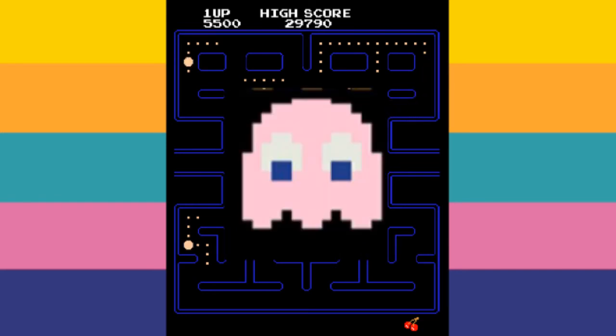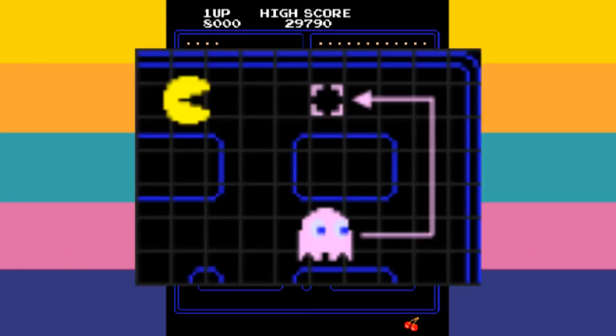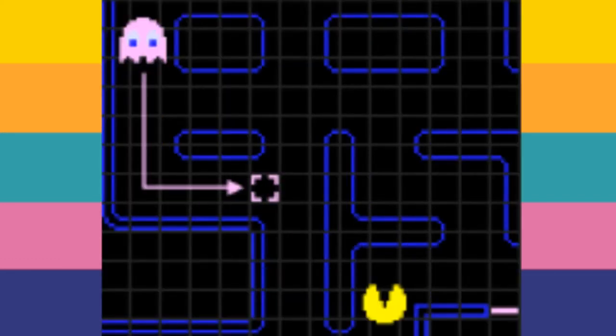Pinky, the pink ghost — as the name would suggest, even though Blinky's the red one, not the blue one — aims to travel to the area which is 4 tiles in front of Pac-Man. Or at least, that was the intention. This is how Pinky works when Pac-Man is facing left, down, or right, but not when he's facing up. When Pac-Man is facing up, Pinky aims for the tile 4 in front and 4 to the left of Pac-Man.